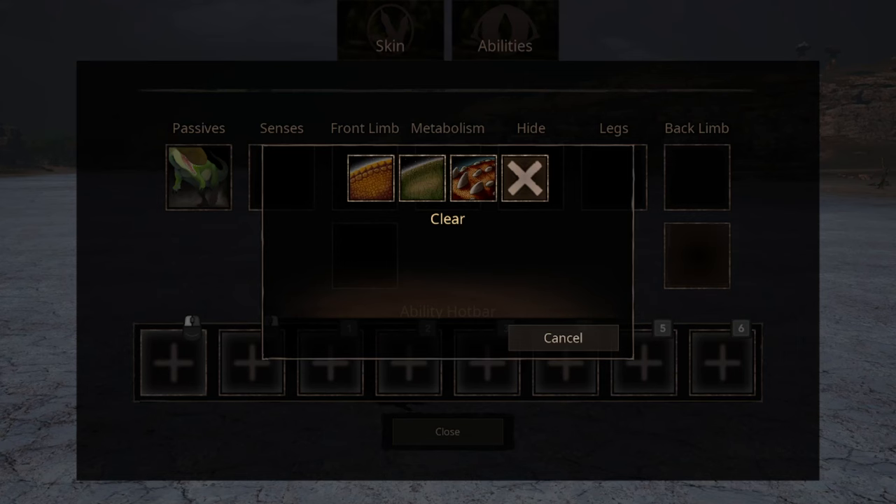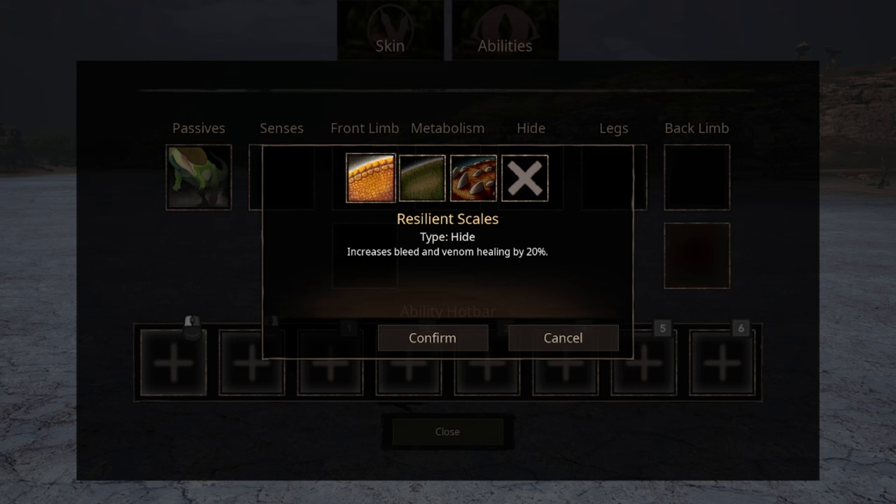For Hide ability, we have three options. The first one is Resilient Scales — it basically increases Bleed and Venom healing. The second option is a new hide called Second Wind. Basically, whenever you receive a hit in combat you will gain two points in stamina. Depending on what enemies you are fighting this may help you — not really much if you're fighting an Apex, because you probably won't survive too many hits. Basically, don't get hit on purpose. The third option is Thick Scales, which increases health recovery.